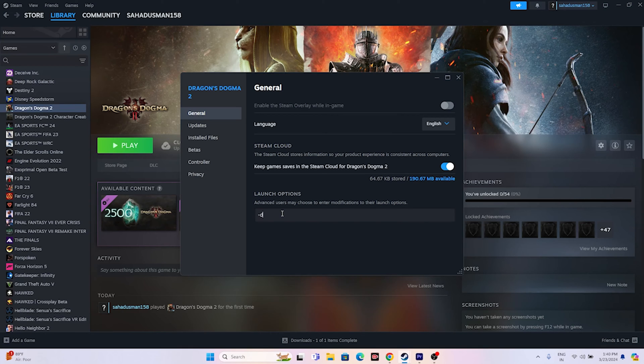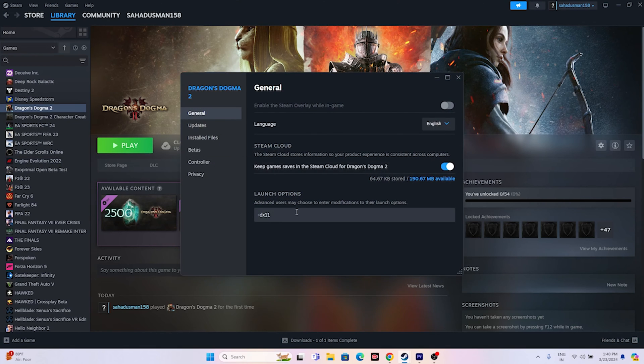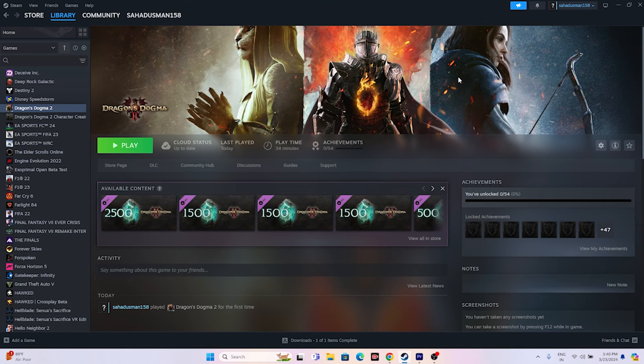If that doesn't work, try giving launch commands. In Steam properties, go to Launch Options and type '-dx11' as the first command. If dx11 doesn't work, try '-dx12' instead. Either dx11 or dx12 will likely work for you — try one at a time and launch the game.